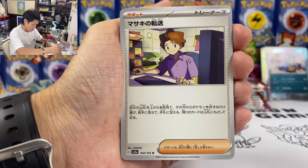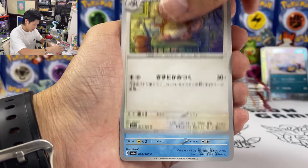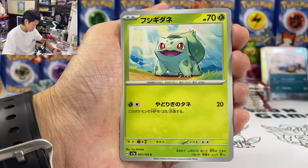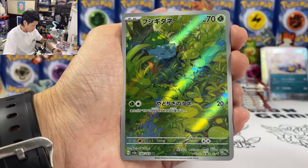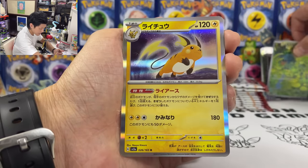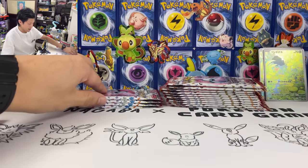We got Bill's Transfer, Raticate, Seadra, Jigglypuff, Bulbasaur — we got doubled up on the Bulbasaur. Bulbasaur AR card!